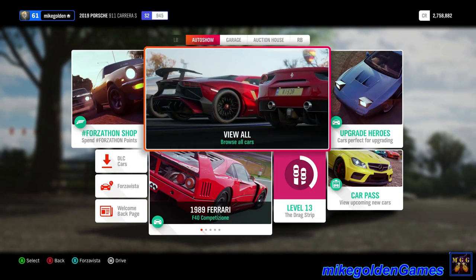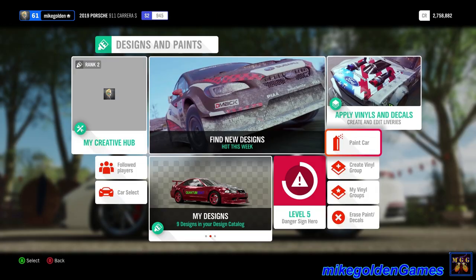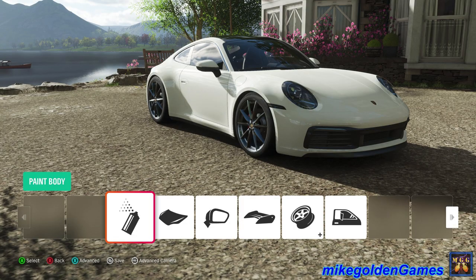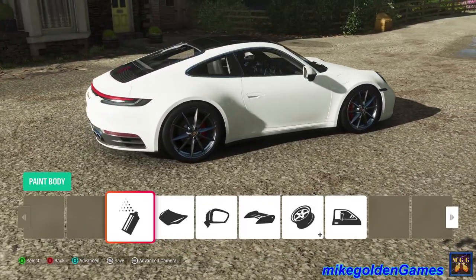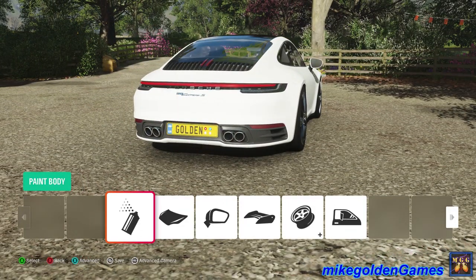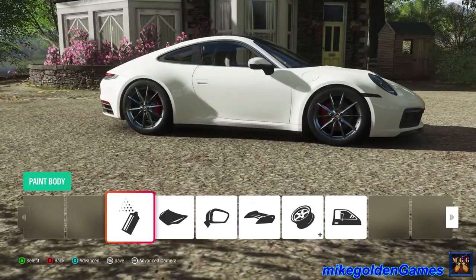To get started, we've got to go into the garage and let's go over to designs and paints, and then we're going to go over to paint car. So what we're going to be doing, I'm just going to do a candy apple red like in the last episode of Forza Horizon 4, where I basically made the Mustang candy apple red. So I'm going to be showing you on this 2019 Porsche Carrera S.